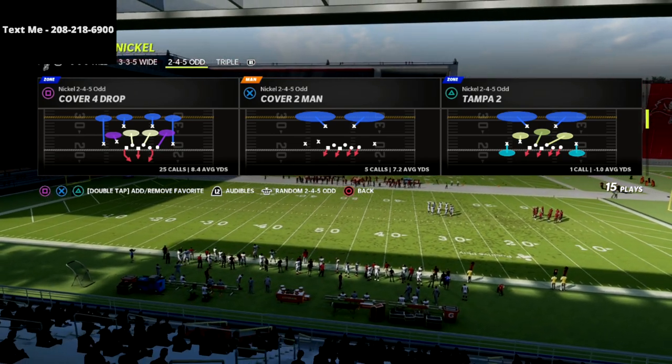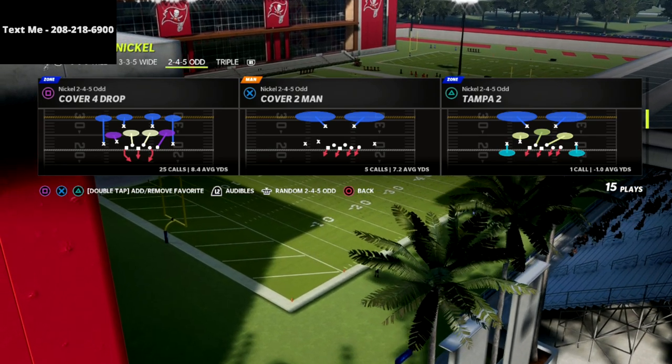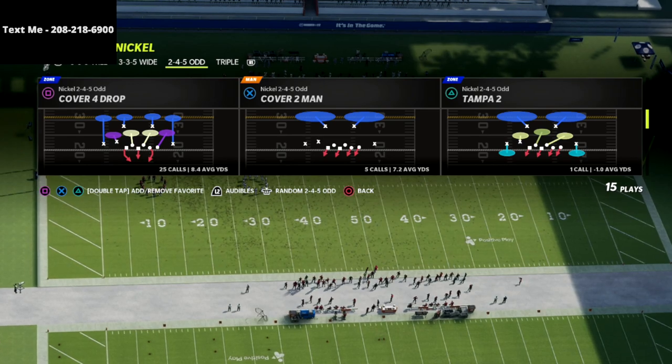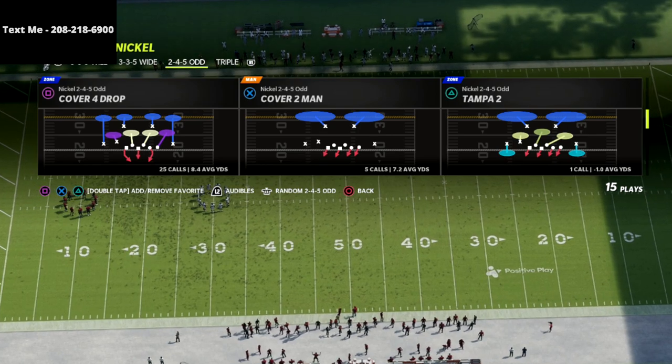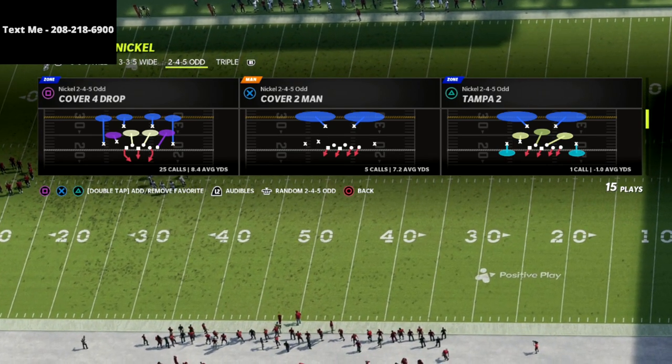It has the best pass defense by far — it can really defend in a number of different ways with a number of very effective coverages. It's also got really decent run defense. It doesn't get weak boxed like Dollar does if they come out in a heavy set, and you're still going to get really good pressure.